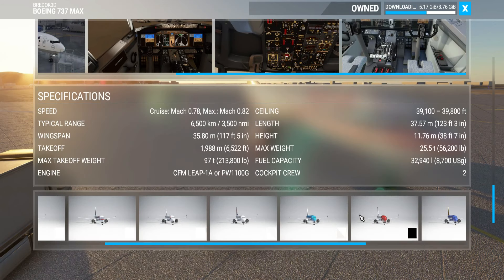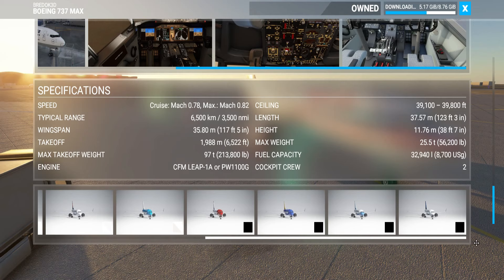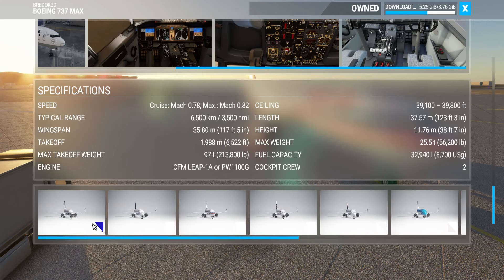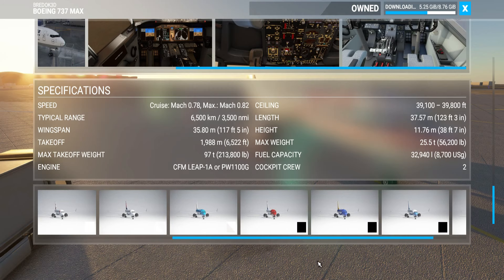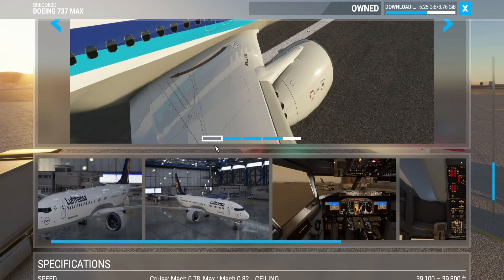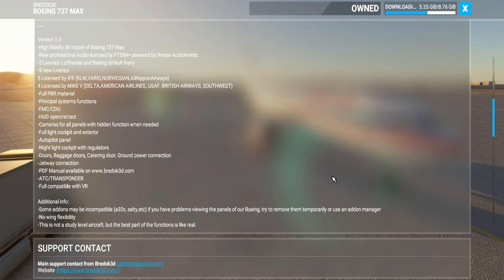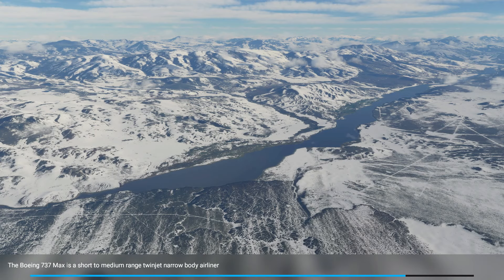On PC the file size is around 8.8 gigabytes. On consoles I think, to be exact, it's 2.2 gigabytes. I just installed this today on PC so I've been testing it on PC. I played yesterday on Xbox and I've done a couple of videos on Xbox. So you guys have been asking: what's the deal with this plane, is it worth getting?